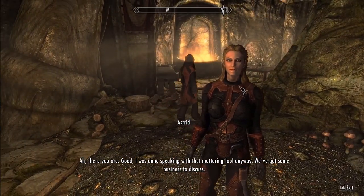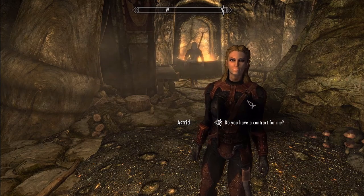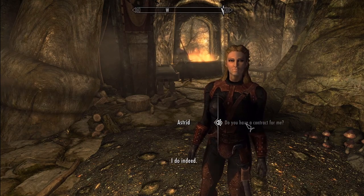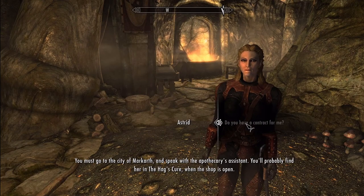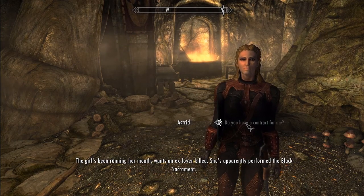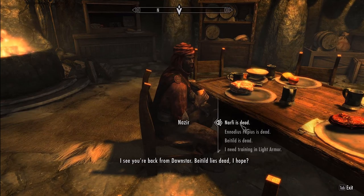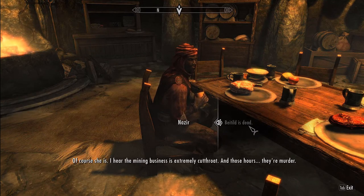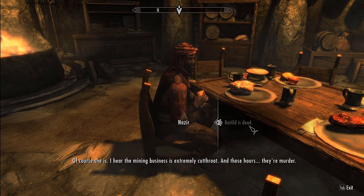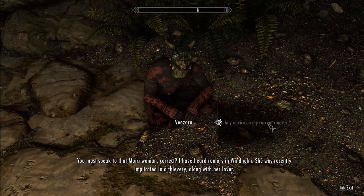After the group finishes talking to Cicero, Astrid tells you she has a contract for you — this is the first real contract in Skyrim's Dark Brotherhood. You must travel to the city of Markarth and find Miri, an apothecary's assistant at the Hag's Cure, who wants an ex-lover killed. Just like in Oblivion, you can ask the other members about your contract, but unlike Oblivion, none of them tell you anything particularly significant.